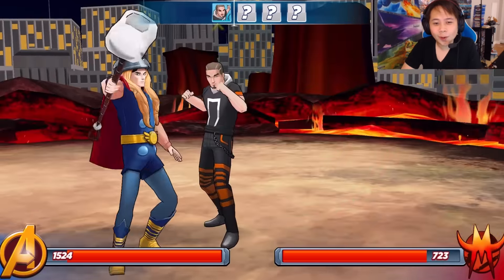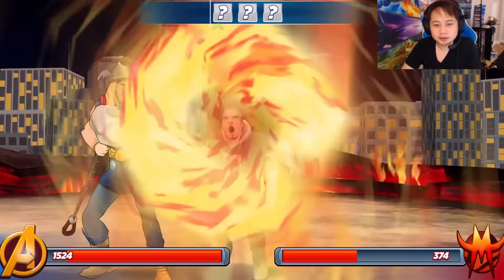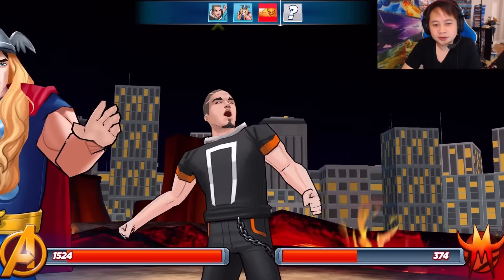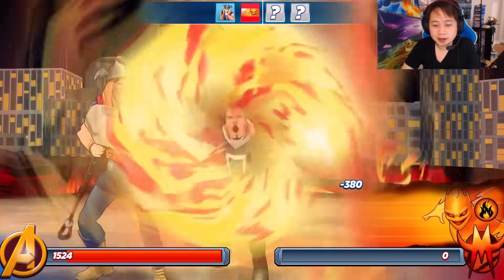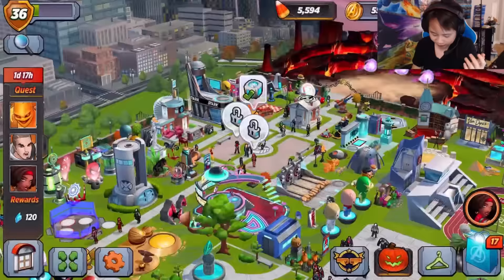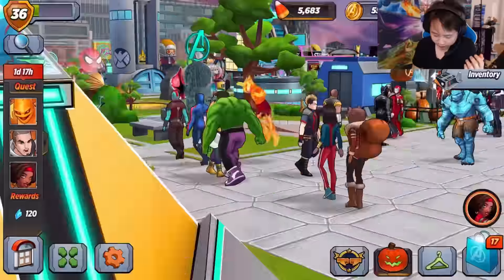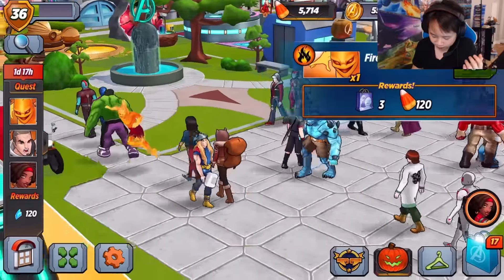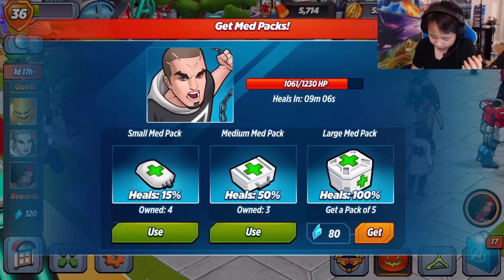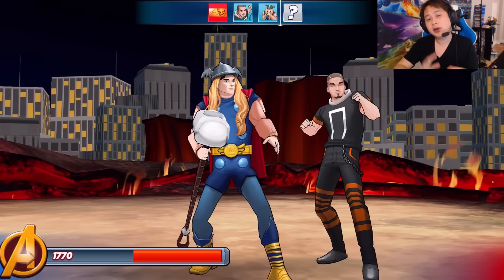Now we're fighting this flame beast — I'm not exactly sure what it is. Wow, look at that — Thor's hammer from Loki. His breath is spectacular. It's kind of strange because he has fire and you're fighting a fire demon — you'd think that they absorb the fire, right? Fire and fire usually gets absorbed, that's just a generic thing.